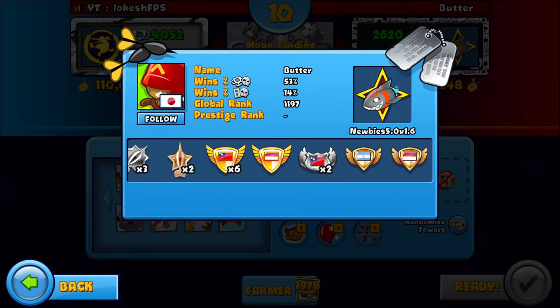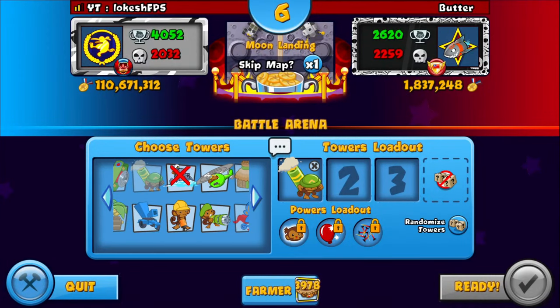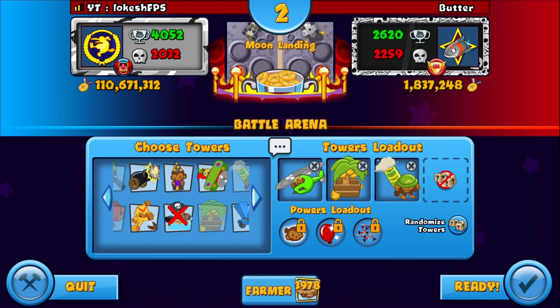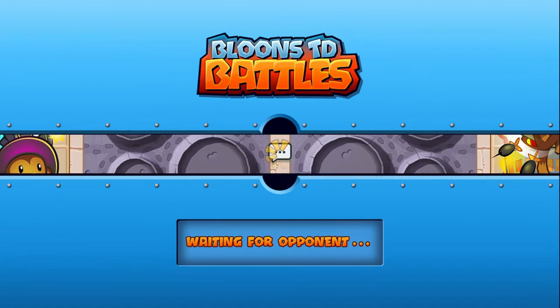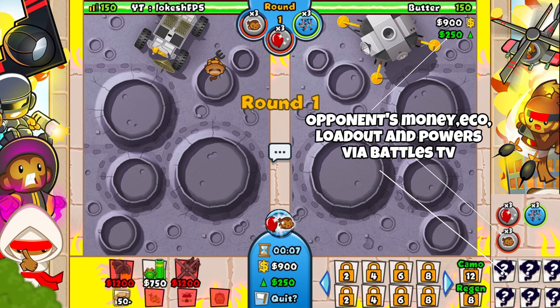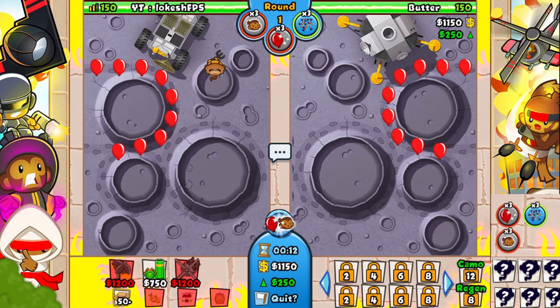All right, so we have Butter here as our first opponent. I think that flag is Japan or Korea — South Korea, I'm not too sure. Moon Landing was a great map to use. Heli motor here, so can I use ace though? I want to try a motor here. Only green towers today, so I think farm counts as a green tower because it literally has green leaves. This loadout is not the best late game — I'd rather go heli ice or blue honestly.